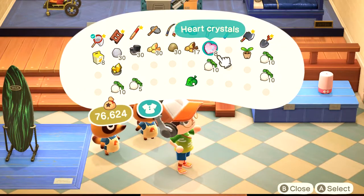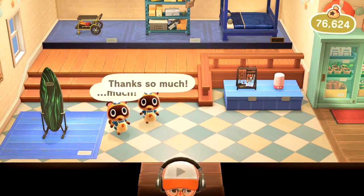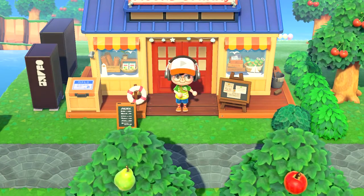You could go to Harvey's Island and take part in the whole wedding season throughout June and get heart crystals. The more you get, the more bells it will accumulate — if you don't want any of the wedding-type items. Also, if you see a lot of shooting stars, the star piece fragments — the more that you have, the more bells you will receive.